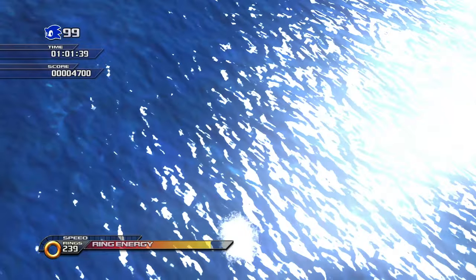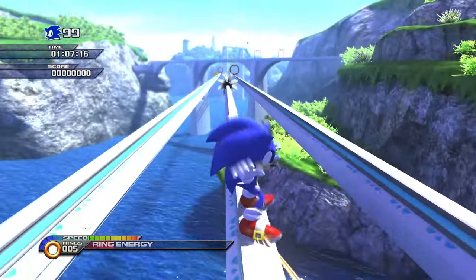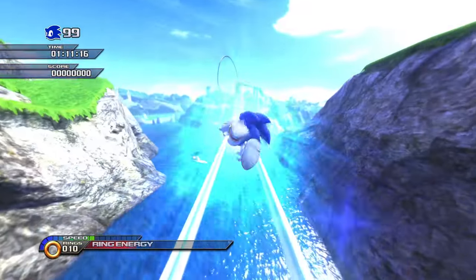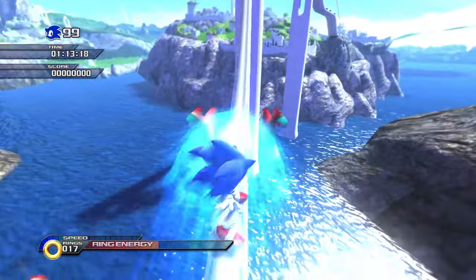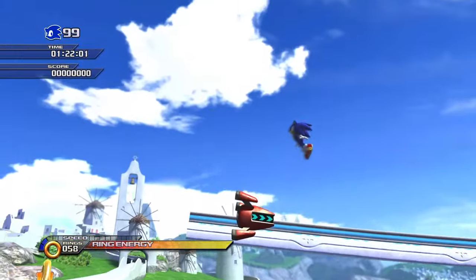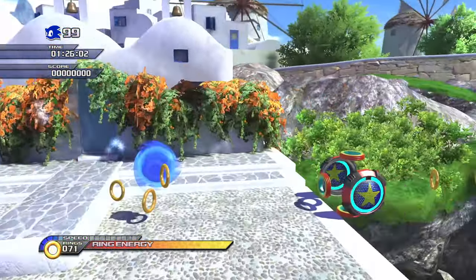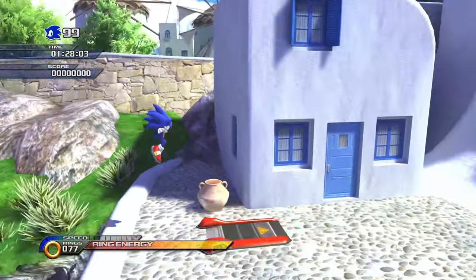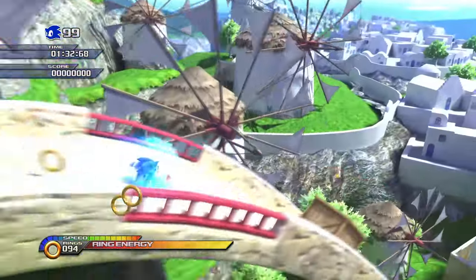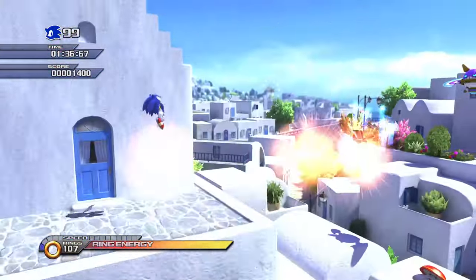I tried to do a trick right there but couldn't pull it off. Show this to someone and they'll think it's Unleashed, not Generations — it's just so amazing. Someone is also making a Warthog mod, literally the Warthog from Unleashed, which is amazing, but I can't find that mod easily. Still, you can get a pretty true Unleashed experience from all of this.